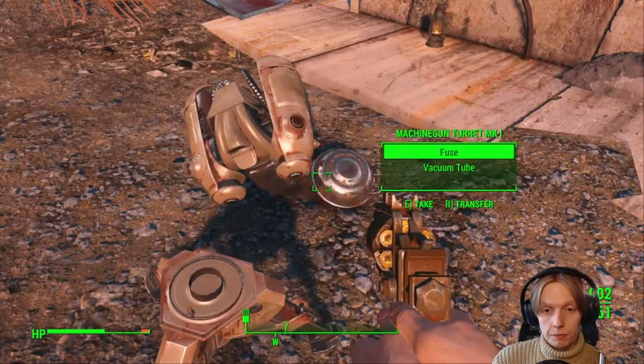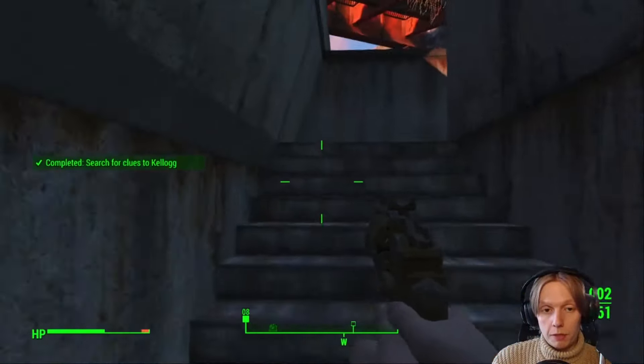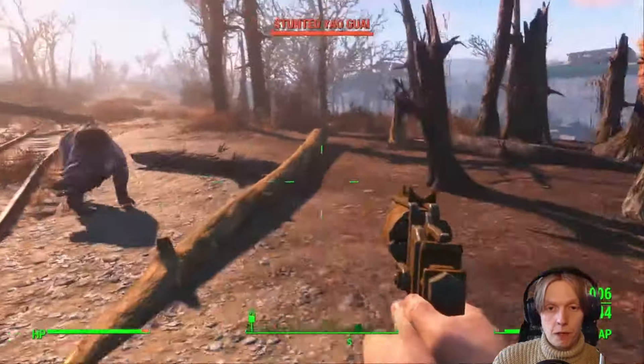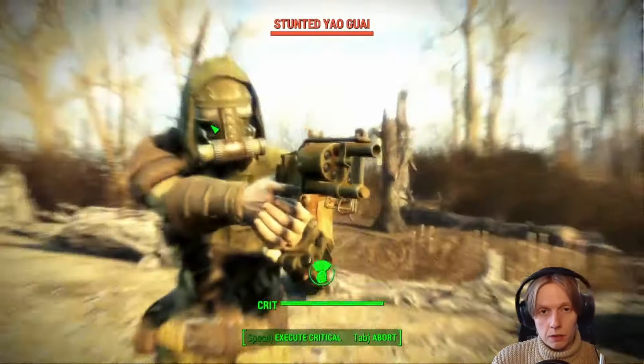At the next stop Dogmeat finds some gross bandages which apparently are from Kellogg, although I'm not sure how — if he's good at his job, he shouldn't really be bleeding this much. Then on the way I got scared by a stunted Yao Guai, and after seeing the damage that a headshot did, I noped out of there immediately.